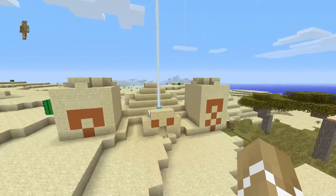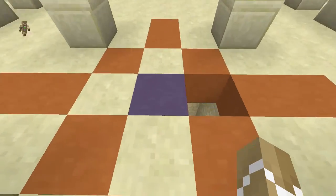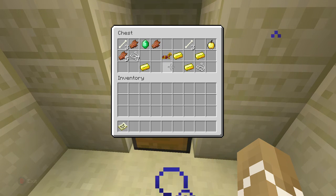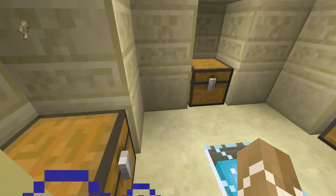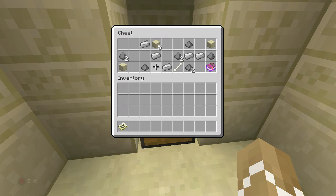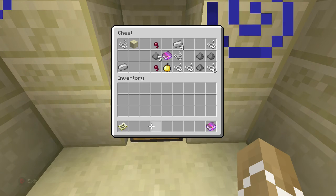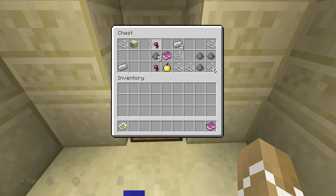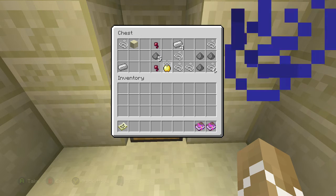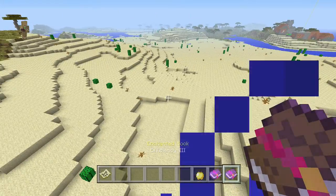Right next to the village we have the desert temple. It is right next to spawn and it is really easy to get all this loot. Inside this desert temple we have four chests as per usual. In these chests we have rotten flesh, bones, gold, an emerald, and some gold horse armor. Another chest has a lot of gunpowder, another saddle, more bones, rotten flesh, and another emerald. The third chest has gunpowder, more iron, some sand, and an enchanted book with Efficiency 3 - that is a big highlight. And the last chest has string, more iron, gunpowder, Frost Walker, and a golden apple. So you already get two enchanted books - Frost Walker and Efficiency 3. How amazing is that!